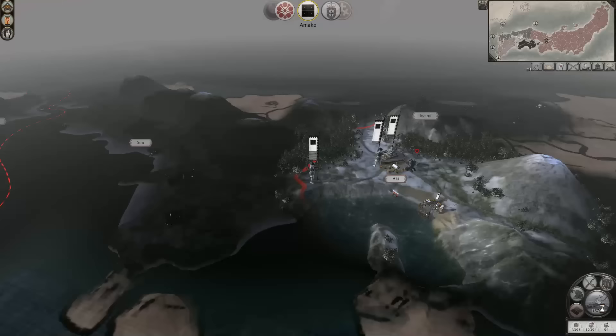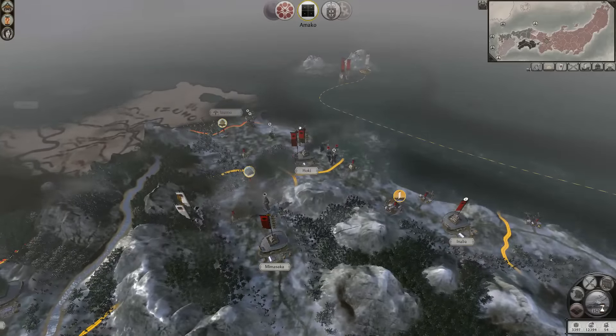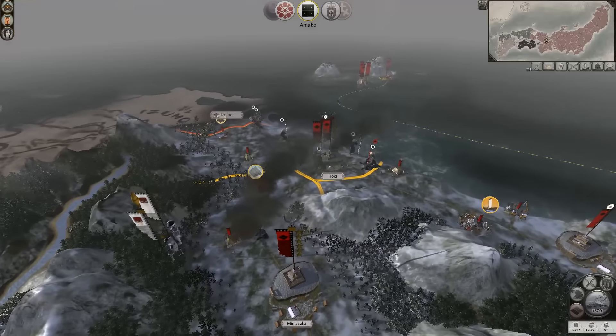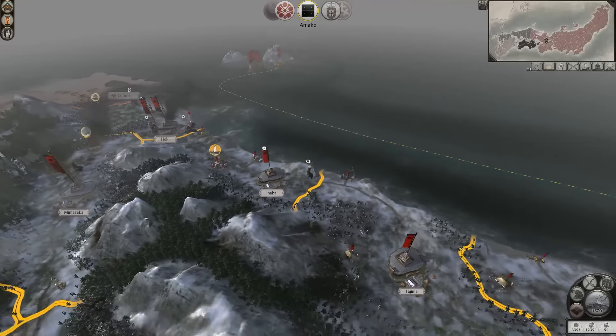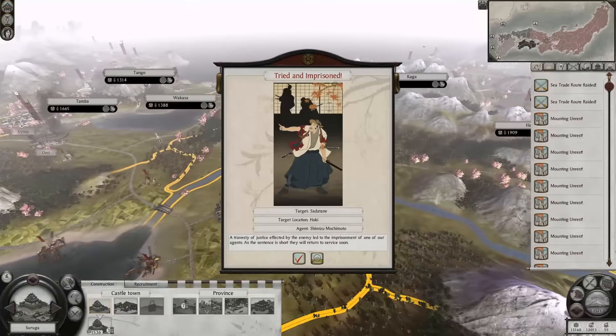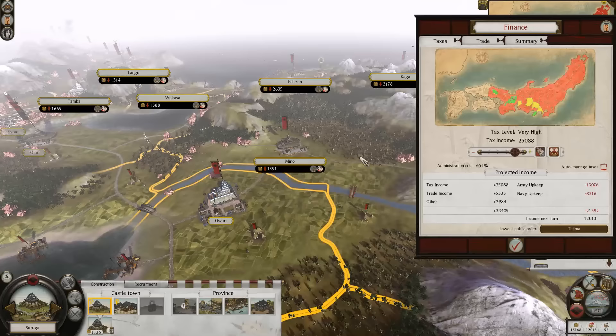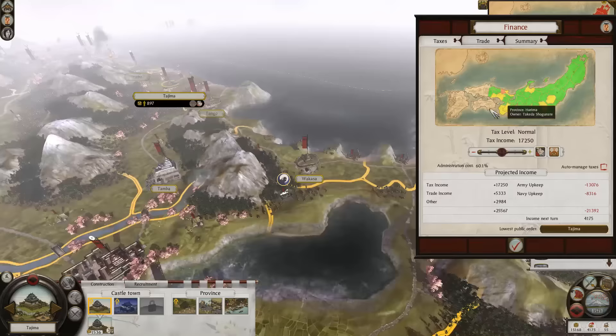We've got heaps of money so we can build some stuff up. Build up some land consolidation because that will increase wealth globally. Let's move on to the next turn. They're just going to go around me — wankers. An invasion of agents, that's what it is. Something happened because my guy lost. And there goes another one of my agents — doesn't really matter that much. They're only imprisoned — great. So we didn't actually lose any of them, they're just gone for a little while.